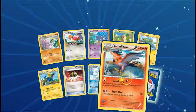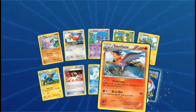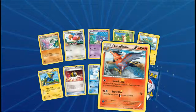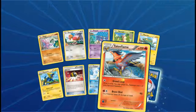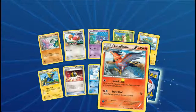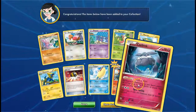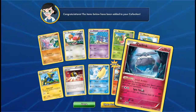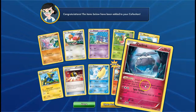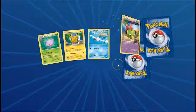Another reverse holo rare — it's Talonflame. I believe that's used in place of Shaymin sometimes; a particular Talonflame is used in place of Shaymin in order to get it from the prizes. And it has an ability with Jewel Armor — you'll have a bench with no damage from the effects of attacks, both yours and your opponent's. Oh, that's pretty cool!